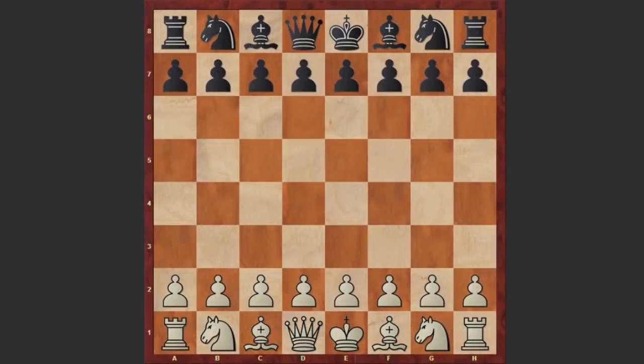Hello chess lovers, I have a very beautiful attacking game for you with a mind-blowing finish. With the white pieces is playing Oswald Zeus and his opponent is Harry Horm. The game was played in 1969 in Dresden.